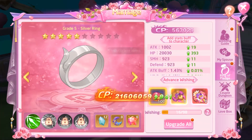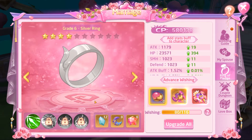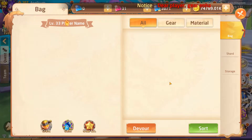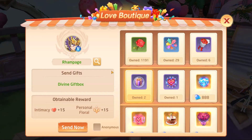Let's go to the marriage screen and see all the things we got from the marriage event. You can get more of those materials from the couple's dungeon or from attending other weddings. Let's claim that. Let's go to our inventory and see what the divine gift box is all about.